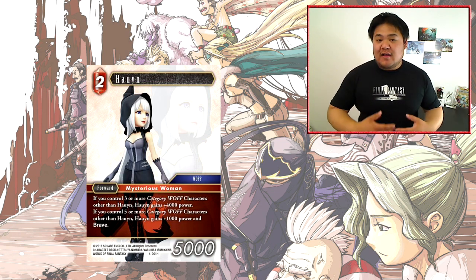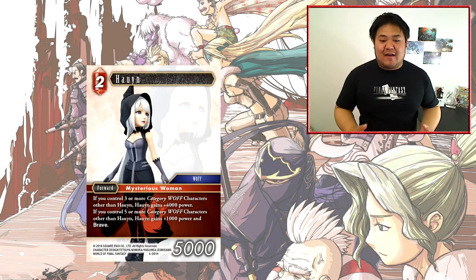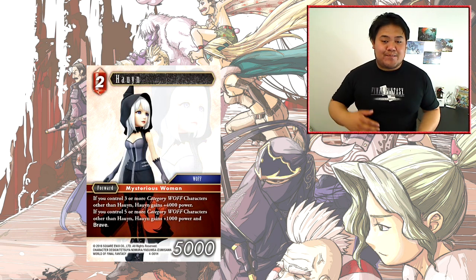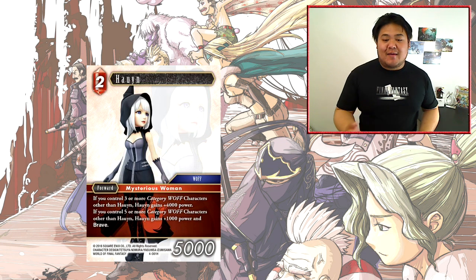I definitely foresee people experimenting with this card, trying to build up to the 5 WoF backup deck. It looks like this card will sit in Fire/Earth because that's where most of the WoF backups are, but Ice does have Mecha Chocobo and Cid. Plenty of cards also synergize with cards that are 2-cost or less. I definitely foresee her being played with Phoenix, casting for 4, dealing 2000 damage to all opponent's forwards, and then getting this 9000 power Brave character — extremely, extremely strong.